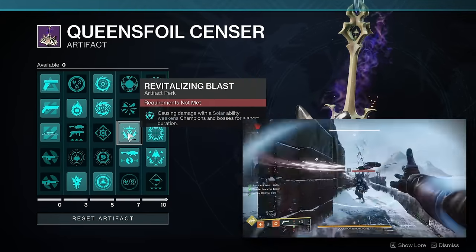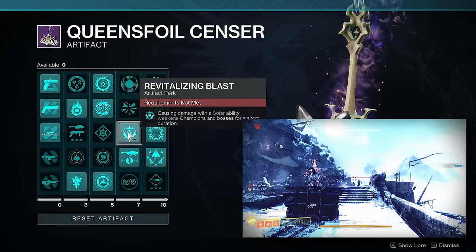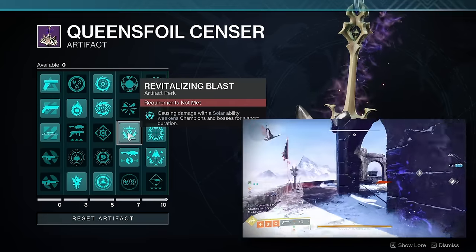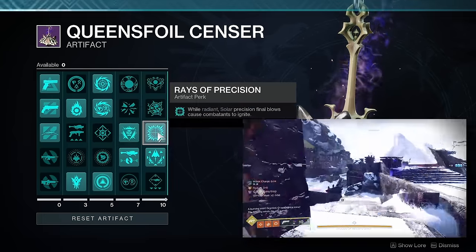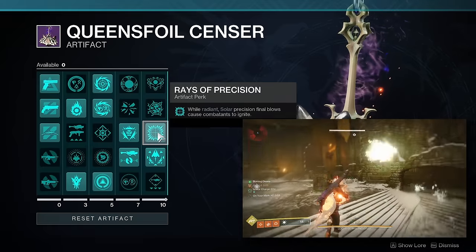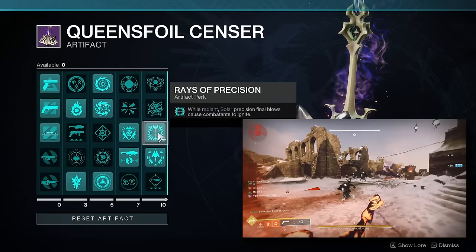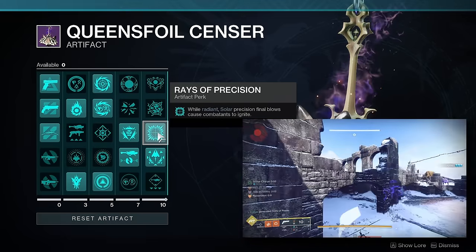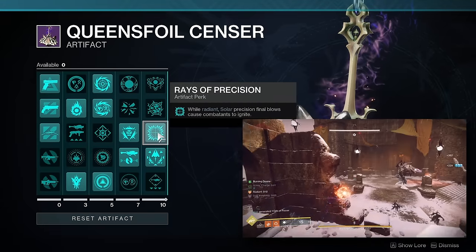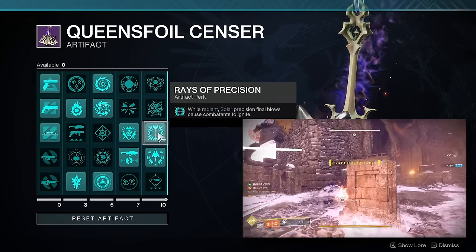I'm also pairing it with Revitalizing Blast, which weakens champions and bosses when you deal damage with a solar ability — mainly through our melee charge. This is a 15% debuff, so it's very crucial for boss damage. We're also using Rays of Precision, which while Radiant, causes solar precision final blows to ignite combatants. These ignitions spread Scorch stacks to other targets, and for Hunter specifically, you can get precision kills with your throwing knife and trigger an ignition from that.